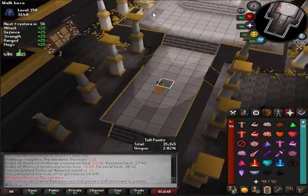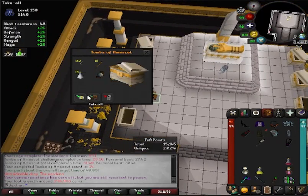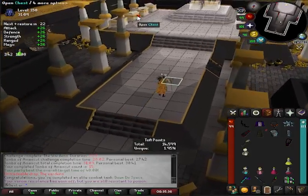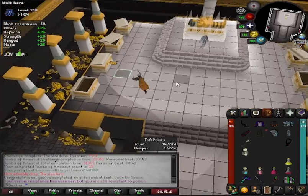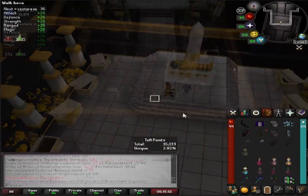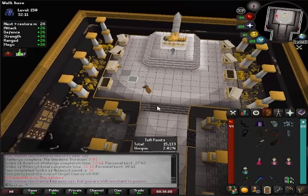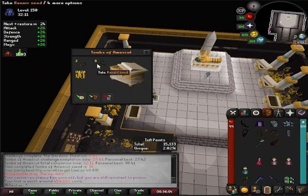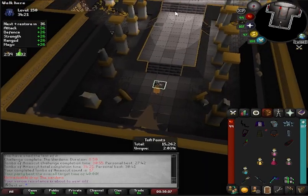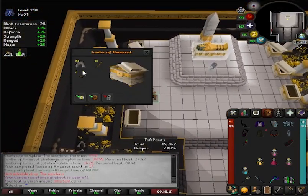14 KC, no purple — not to be expected, especially not at the KC I'm at. Another thread, we'll take that, can sit in the bank. Five more to go. 15 KC, nothing. 16 KC — while I was doing this I was getting more and more comfy with the room, so I'm sort of looking forward to actually coming back here and getting some purples as we go through the collection log for TOA. I think it is good content, it's just going to take a bit of practice to get used to, but I do enjoy it.